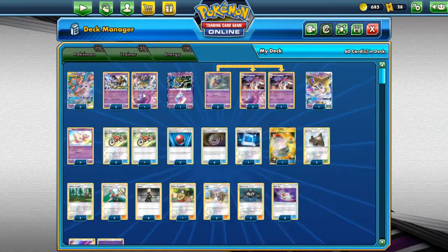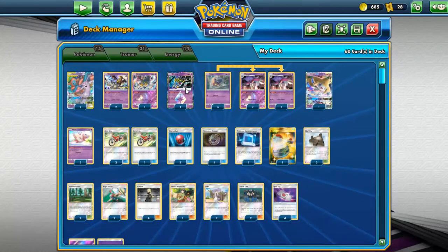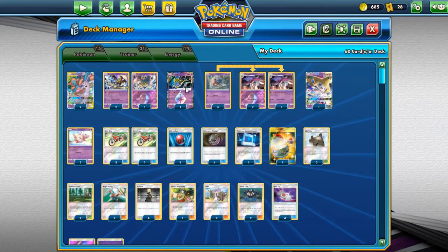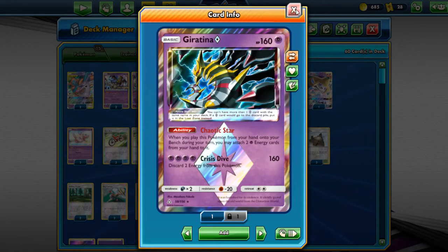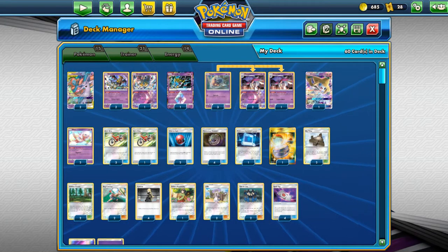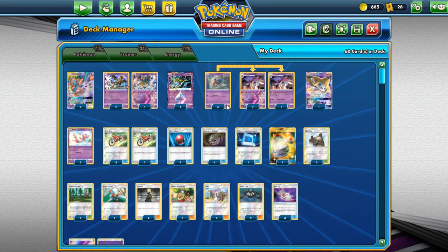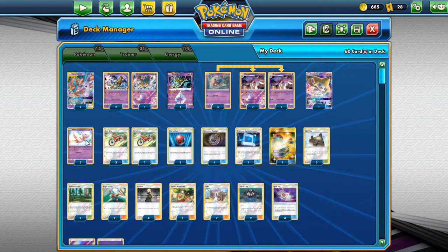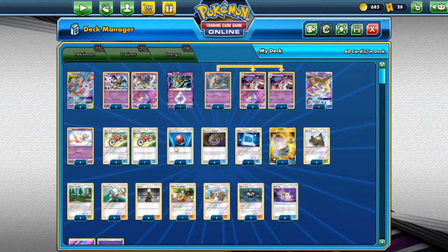We're running it with Garotina to add a couple more damage counters — you got the Prism Star. It does some good damage and you can add some energies. We've got Malamar to accelerate some energies, Drachi for weakness, Mew for bench damage, and a little bit of deck thinners.